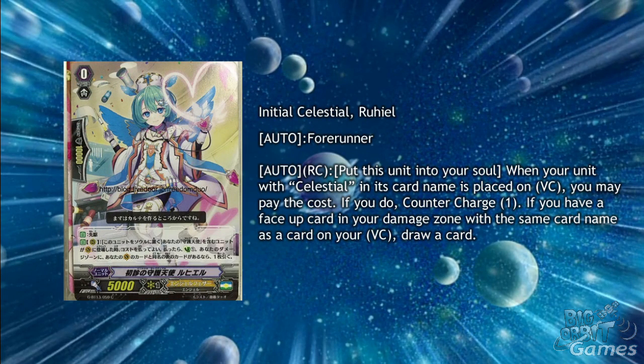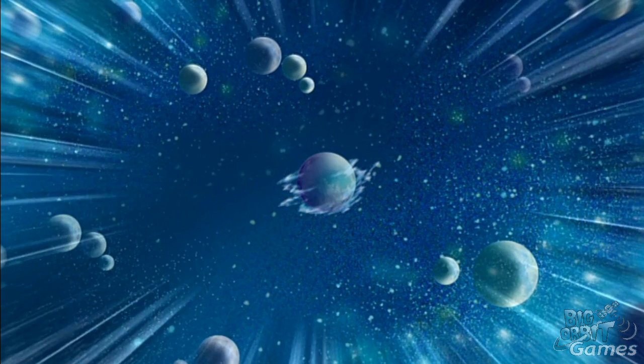Initial Celestial Ruhiel is another forerunner, this time with Auto Rearguard Circle: put this unit into your soul. When your unit with Celestial in its card name is placed on vanguard circle, you may pay the cost; if you do, counter charge one. If you have a face up card in your damage zone with the same card name as a card in your vanguard circle, draw a card. Counter charging is especially important for Celestials, as working with face up damage is what they do. Peniel can be better as an offensive option, but due to the draw, this can help more for defence.